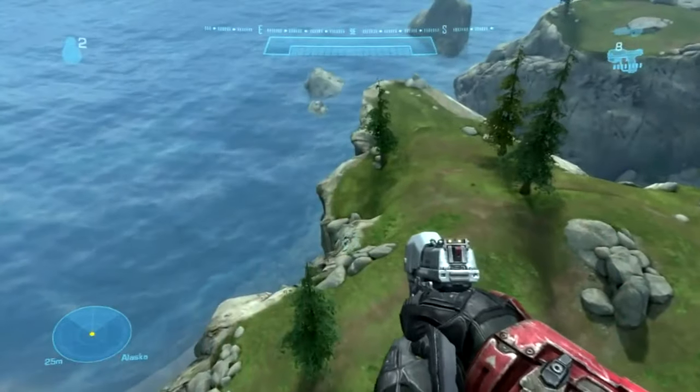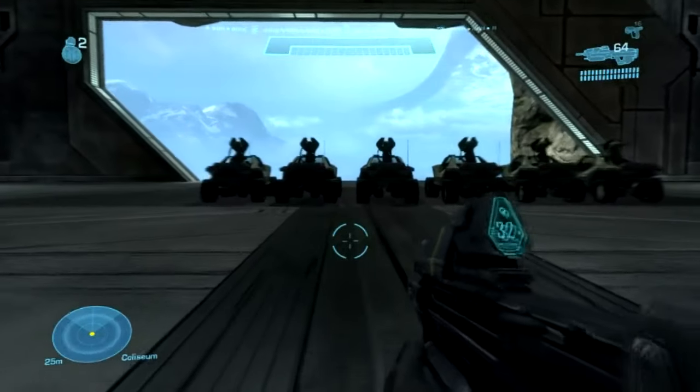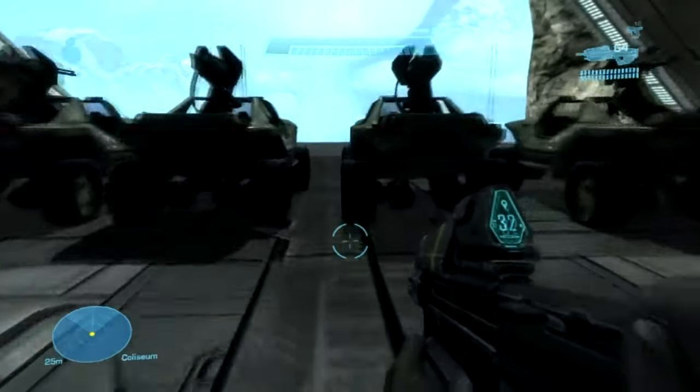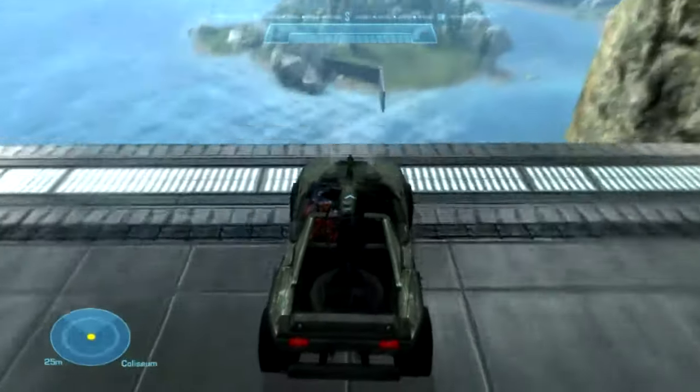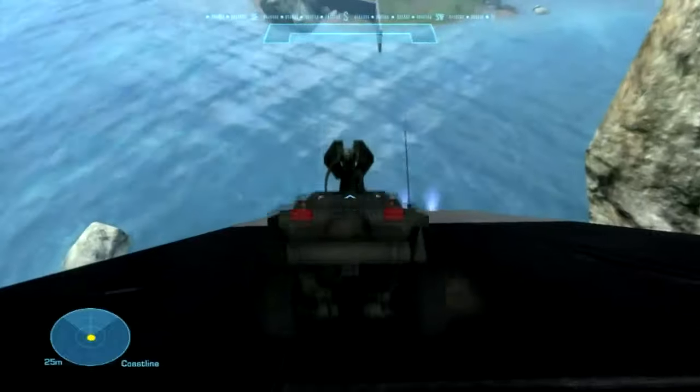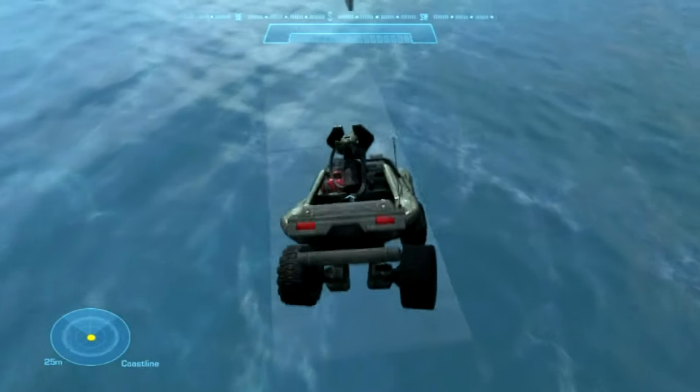This little bit here is shield doors — they're like one-way shields, basically you can pass through them one way. This is a quick map I made, took me 5-10 minutes, just showing you what Forge is capable of.